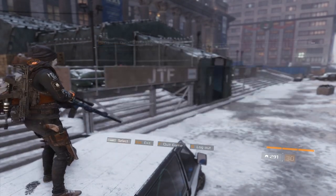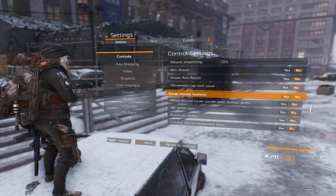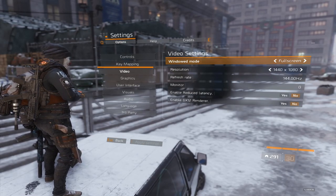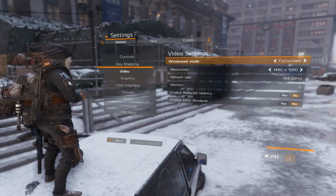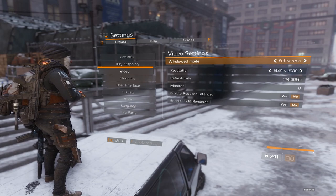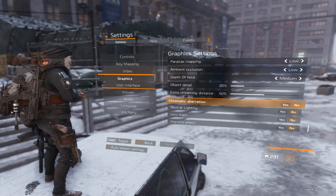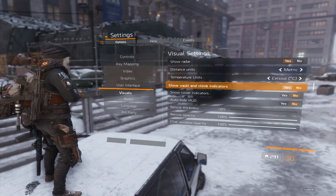Moving on to my personal settings — here they are. My controls are for low sensitivity, I'll let you guys copy if you want to. My key mappings if you want them. My video settings are a little different than the majority of the player base — I have to go 4x3 stretch resolution in order to hit all my shots, because I mostly play Striker. Graphics all on low because I'm playing competitive. User Interface and Visuals — I'll let you copy if you want to.